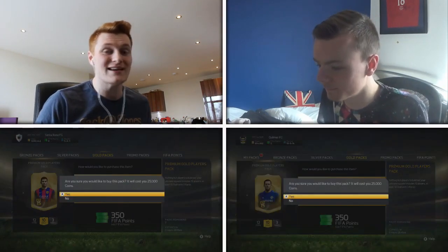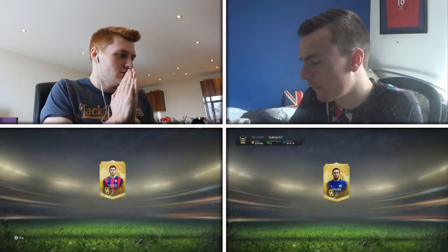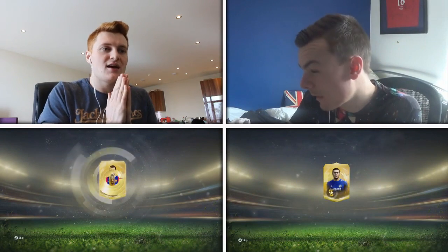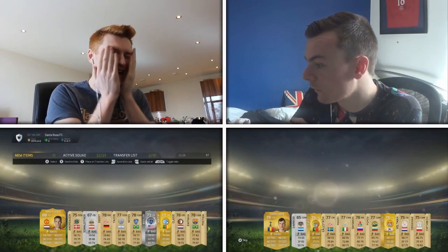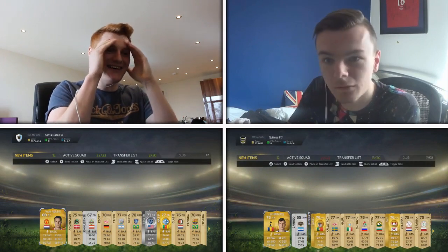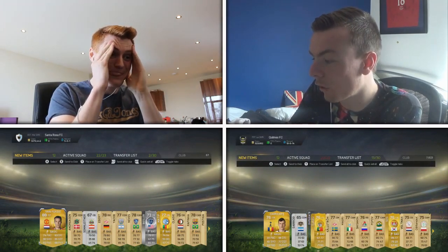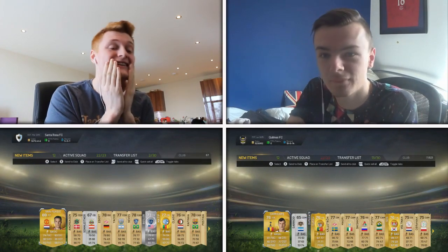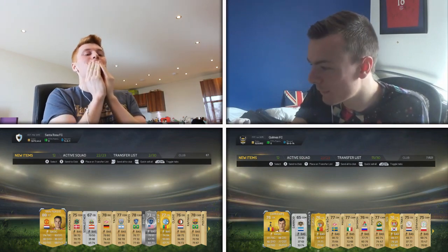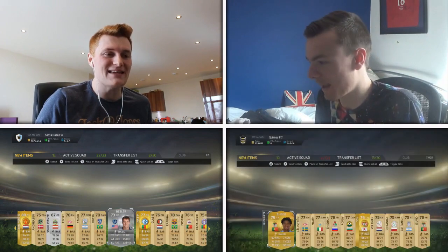We're going to go with defending on this one — the danger pack. That could be anything. I've got an 88-rated player. He's going in the trash, though, I can feel it. I've got a bad defender — 77 defending. Van Persie! You've got to discard Van Persie? I have got to discard Van Persie. I've also got to discard Bezla, the centre-back from the MLS.